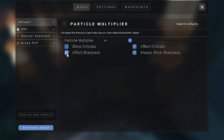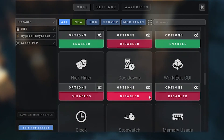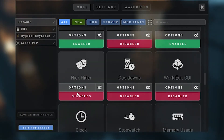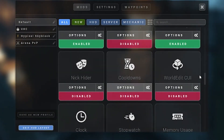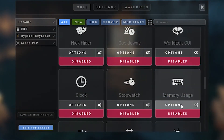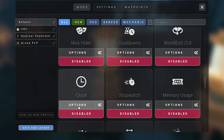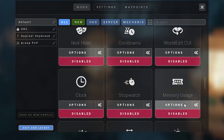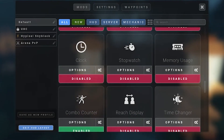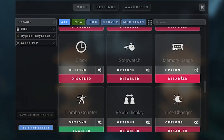I also have sharpness on, so whenever I hit someone it looks like it has a sharpness effect. Nick hider I would have off. Cooldowns I would have off. World edit — depending on what you're doing you should either have it on or off; if you're doing creative mode things you should have it off. Clock, stopwatch, and memory usage I would have off — however if you are worried about your memory, just put it on and drag it to an optimal place.